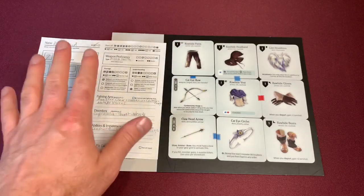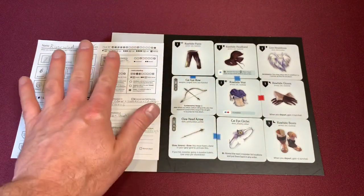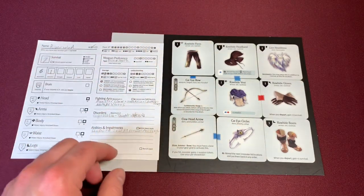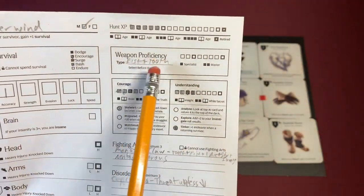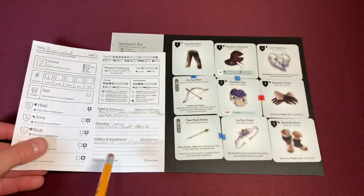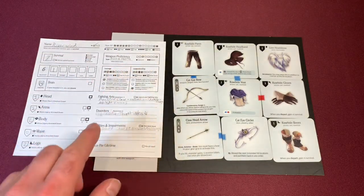Our first survivor is going to be Riverwind — he's going to come on this hunt. He hasn't been on a hunt in a while. He's got a lot of insanity at 14. I think it's best to go with at least one person who has some experience. He's got the fist and tooth fighting arm, which hasn't really worked for me. I'm actually taking the bow this time, but leaving his proficiency at fist and tooth — maybe he can get one hit in. He's always a threat unless knocked down and can't encourage or eat anything.